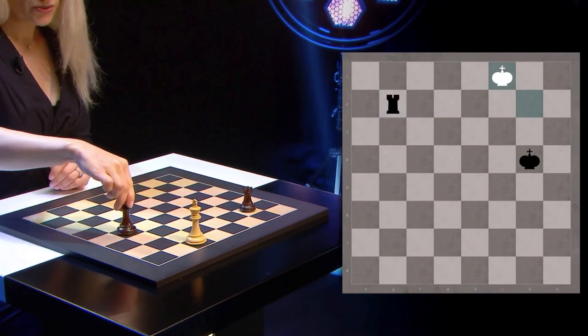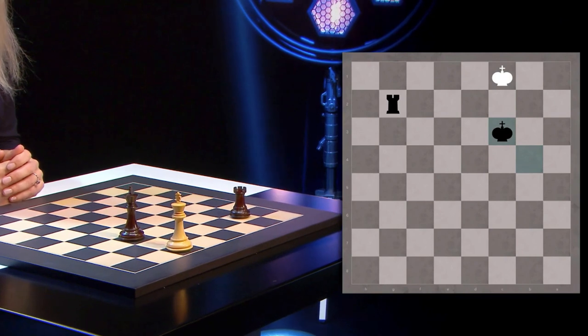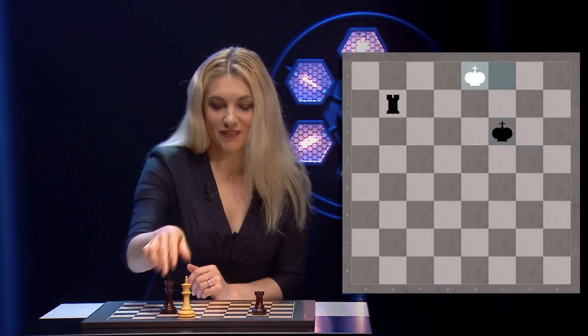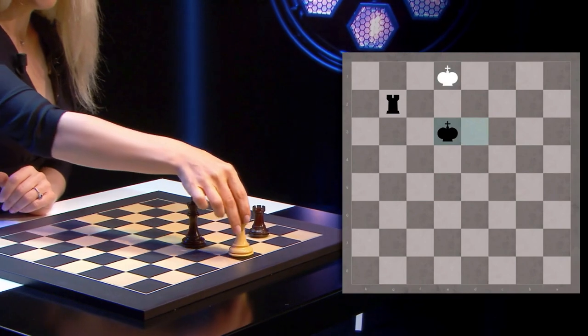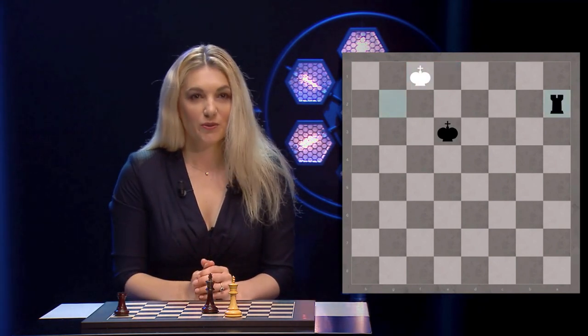So you're using the same mechanism — you're chasing the white king and now you're threatening mate in one. So you play king c3. What to do? King d1, king d3, king e1, king e3, king f1. And now you are making the same waiting move, playing rook a2. So king e1 would be mate in one.